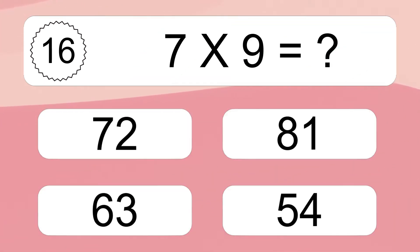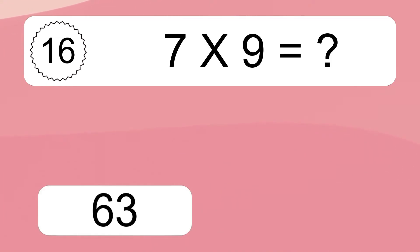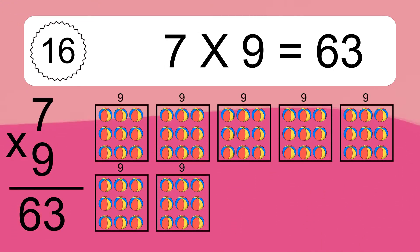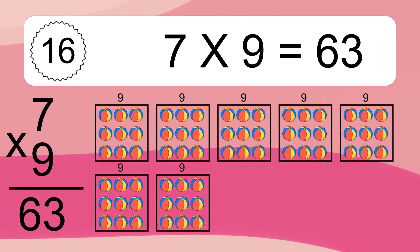7 times 9 equals what? 7 times 9 equals 63. We have 7 boxes, and each box has 9 colorful balls inside. If you count all the balls in all the boxes together, you will have 7 times 9 balls. This equals 63 balls.